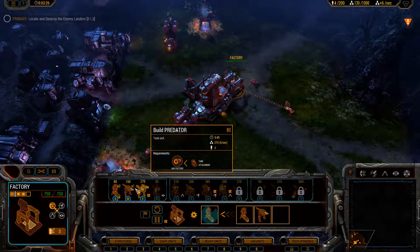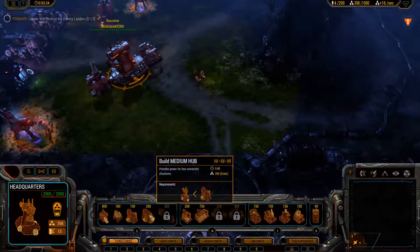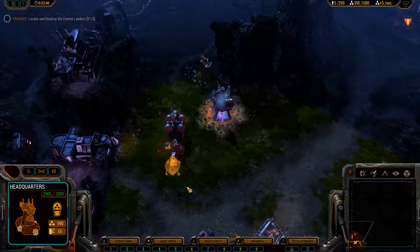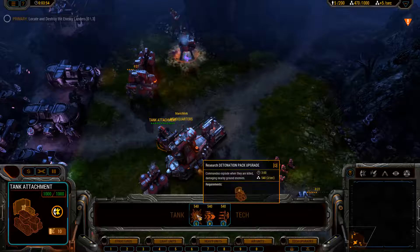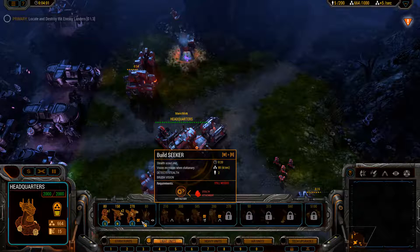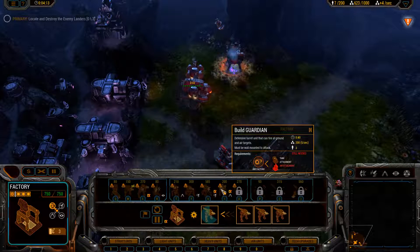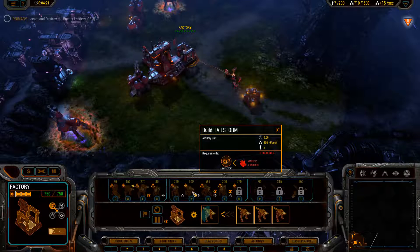I think I'm going to build a medium hub there. Built a silo there. Beginning construction — just because I think resources are going to be coming a bit faster now. Silo complete. Medium hub complete. I'm building a siege unit — hailstorms, artillery.